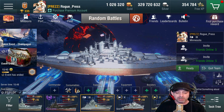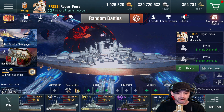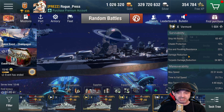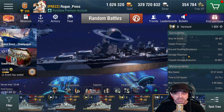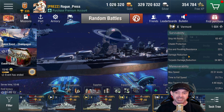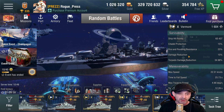We'll look at the Tier 10 Vermont first. The big difference at Tier 10 is the 457mm main guns versus 406mm on the others. After boosting health with historical camouflage, supplies, and equipment, I got it up to 65,437 HP. Citadel protection, fire and flooding resistance at 25, damage reduction at 15, and torpedo damage reduction up to 34.98% — almost 35%. The only other boat close to that is the Roma.